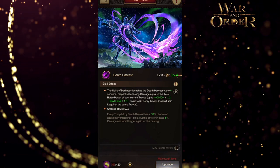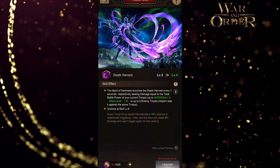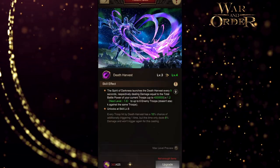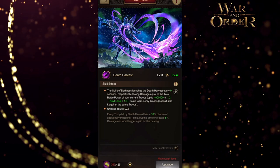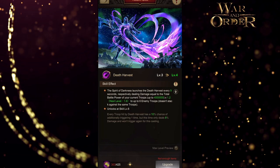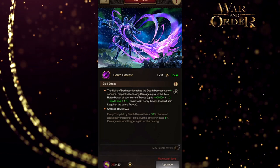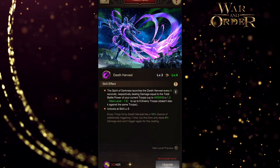Now I can awaken this totem — taking it as far as I can, up to level 3, almost level 4. Here's what it does: this is the Darkness Totem, and the skill is called Death Harvest. The spirit of darkness launches Death Harvest every nine seconds, dealing damage equal to the total battle power of your current troops — up to 4 million times 1.2 at level 3 — against up to six enemy troops. It doesn't stack against the same troops.